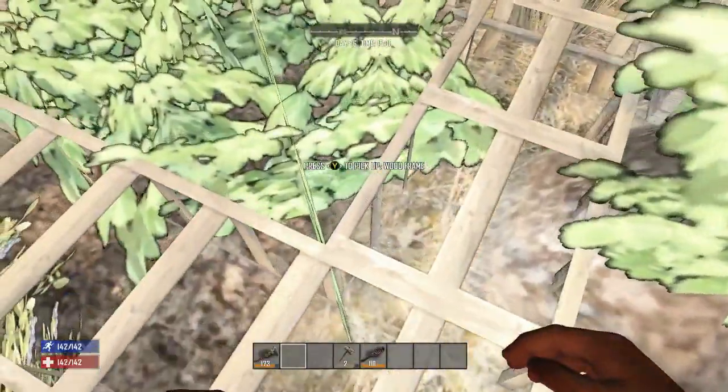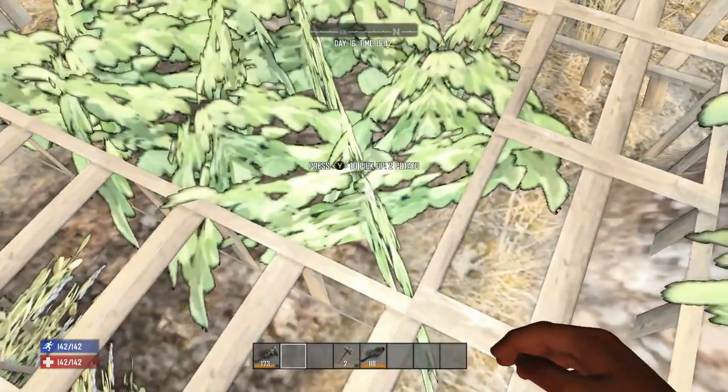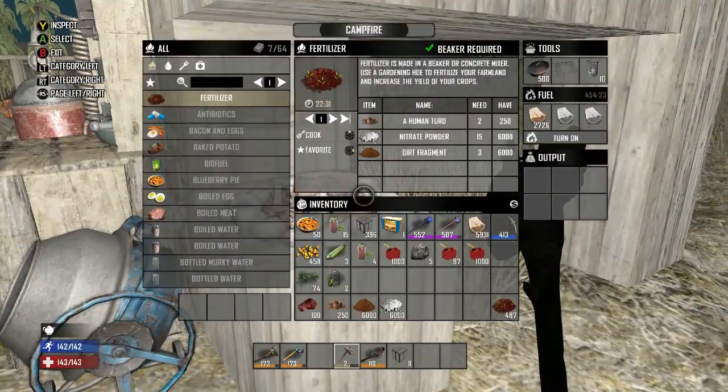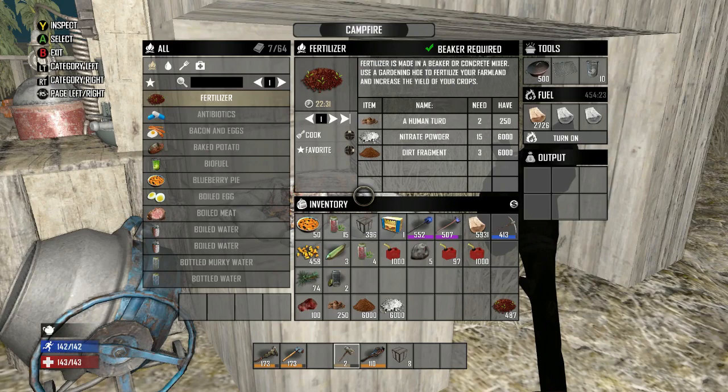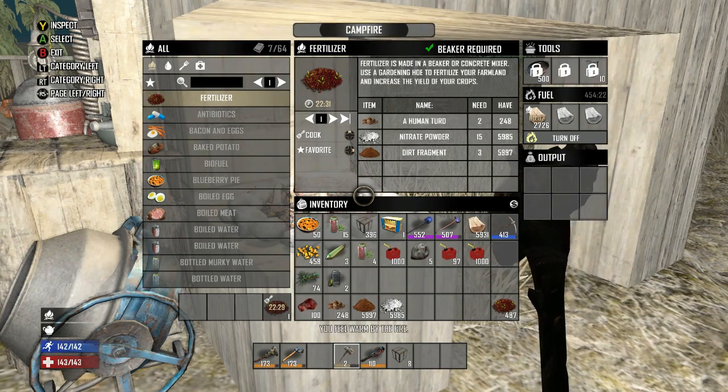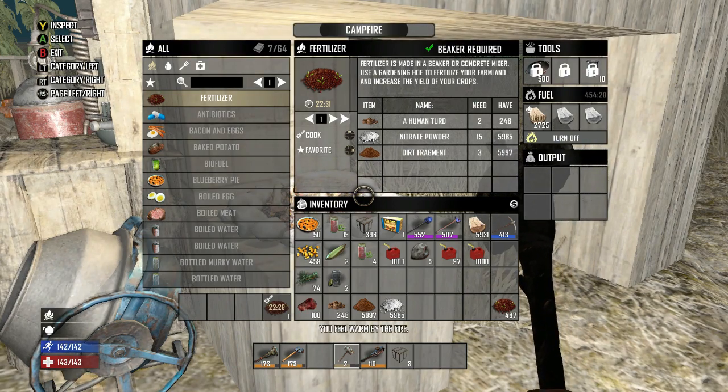Now that you see the advantages to using fertilizer, let's take a look at how we make it. There are three basic methods. The first is the worst — we're going to need a campfire with a beaker equipped. This is going to be the most expensive and most time-consuming. It costs two human turds in addition to nitrate powder and dirt, and it takes about 22 and a half minutes.